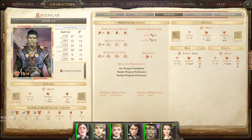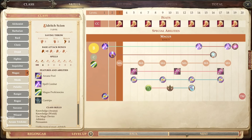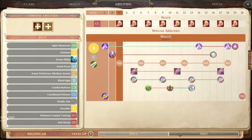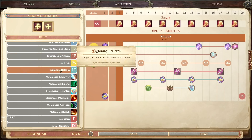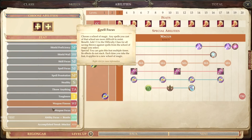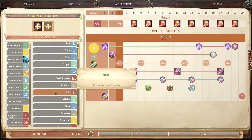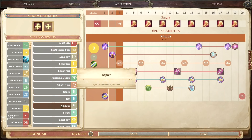Let's go ahead and level him up. Next level of magus — we're going to put both skill points into Arcana, and you'll see why in a little bit. Next he gets a feat. Let's give him Weapon Focus. He's using a scimitar, so let's give him Weapon Focus: Scimitar. If there's a specific weapon you prefer, you could give him something else.